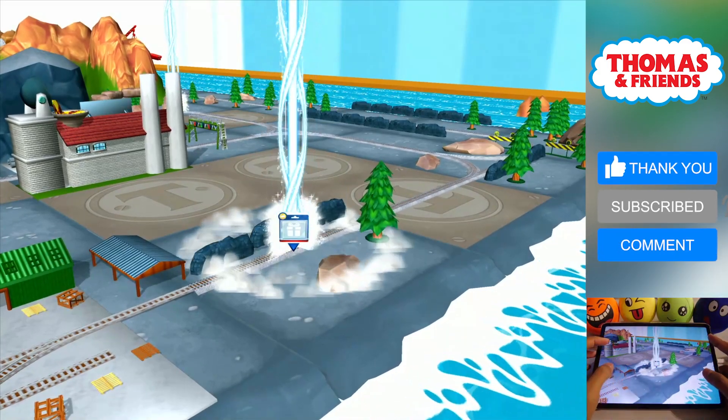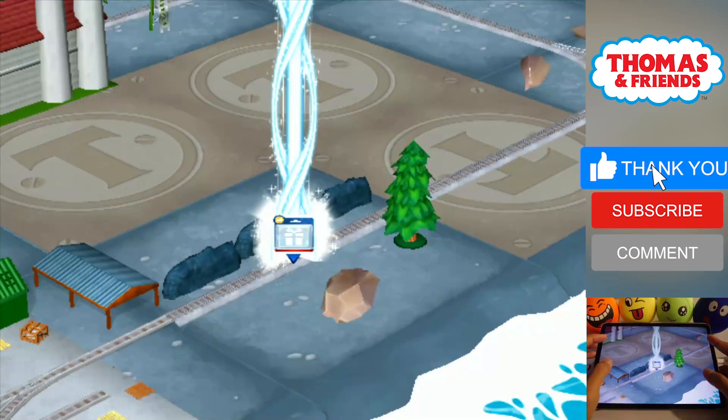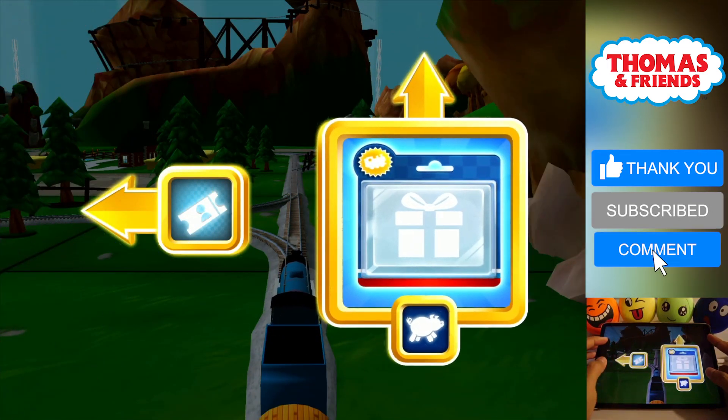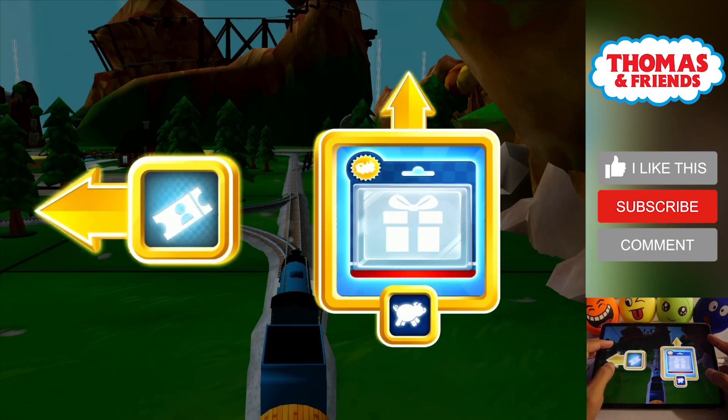Follow the beam of light to find your surprise pack. Where should we go next? Forward leads to the Pig Farm. Left leads to the Great Waterton Station.